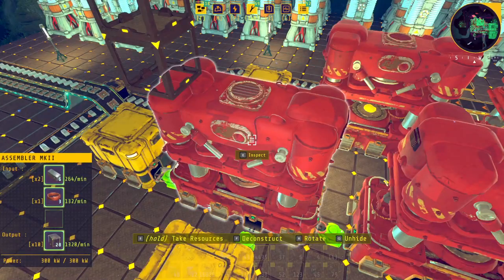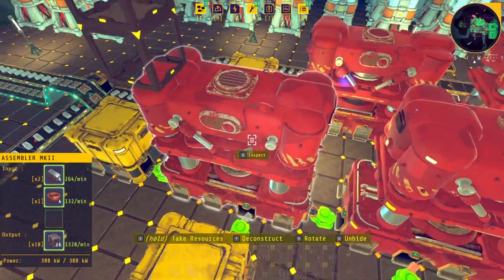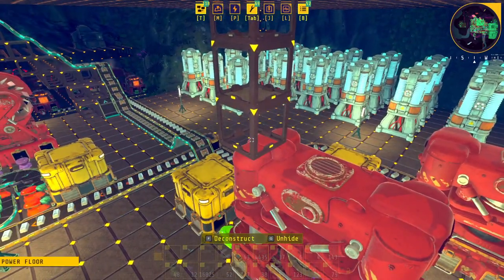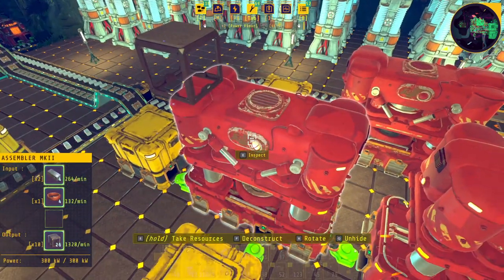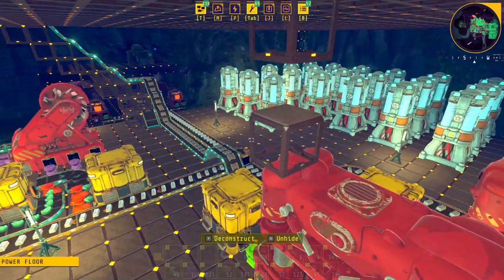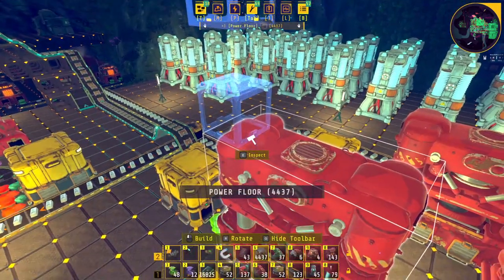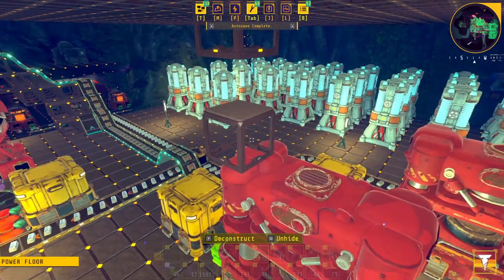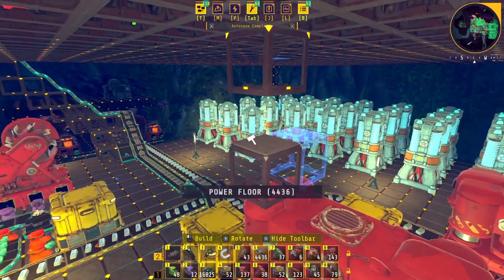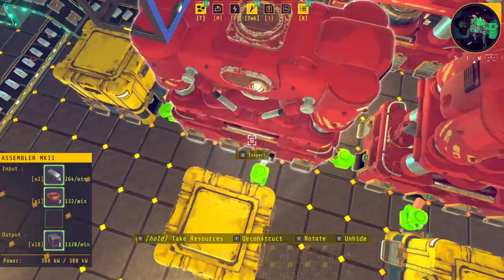I decided to start bringing the conveyors up onto a subfloor to make them a little more out of the way. There's a bit of a bug though — this assembler is running and I have a power floor on top that is actually connected to the ceiling. If I take it out, something loses power. It's reading this power floor over the floor it's actually on, but if I go ahead and connect it, it works.